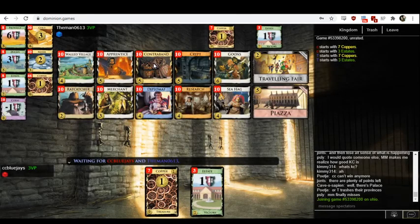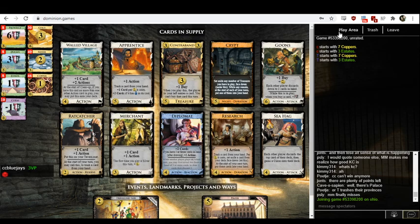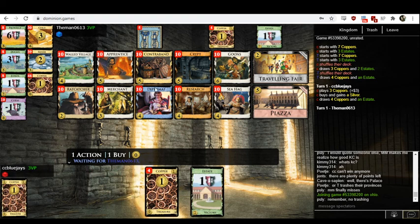Game four — what do we got here? Looks like Goons make a turn. We've got trashing with Research or Apprentice, and also Ratcatcher can trash. Draw with Diplomat, Research, Apprentice, Crypt. Action is Walled Village or Diplomat. Plus buy is Goons, or technically Contraband or Traveling Fair. And we've got an attack with Sea Hag — Sea Hag doesn't seem super important to me. The opening here is probably Research-Ratcatcher or Research-Silver.